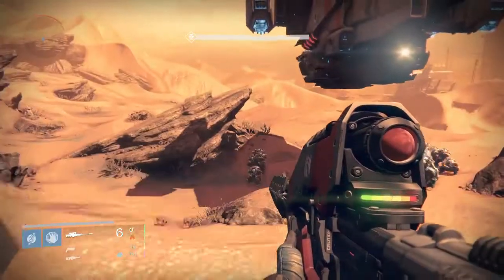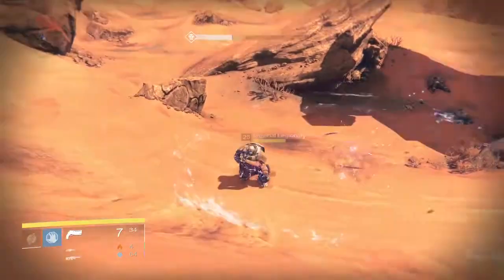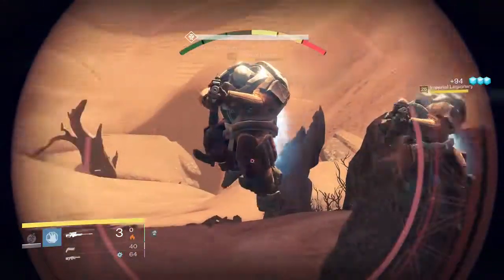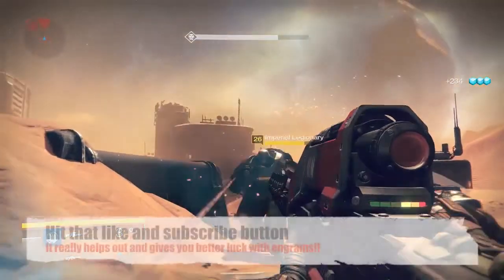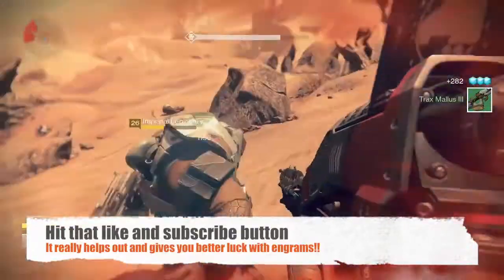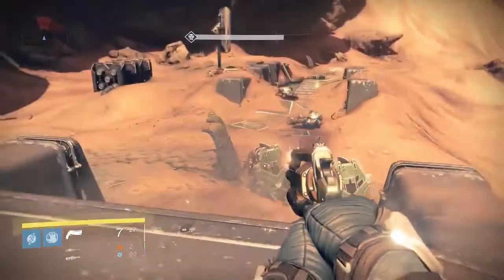Don't kill these three red guys — keep that in mind. Kill all the yellow ones. Look at the glimmer on the side — see that? You're getting 94, 94, 94, 99, 90, 92, 91 glimmer per kill — pretty useful. Once you kill them all, just get killed by these clowns over here to reset the scene. They don't know how to aim, so that's easy.